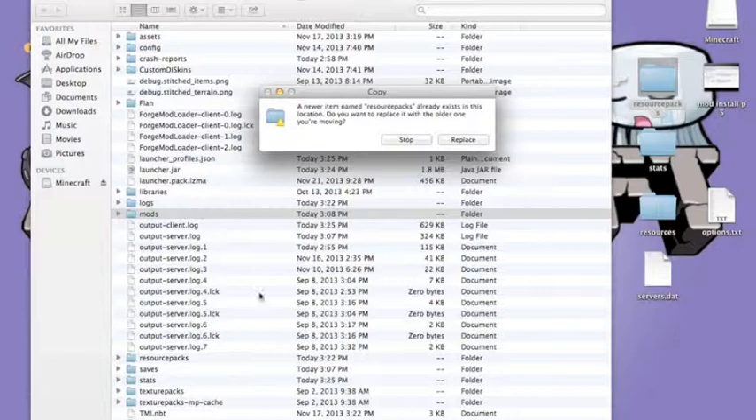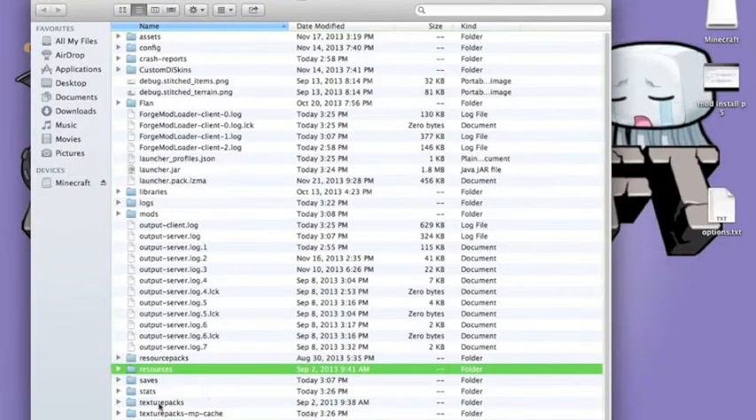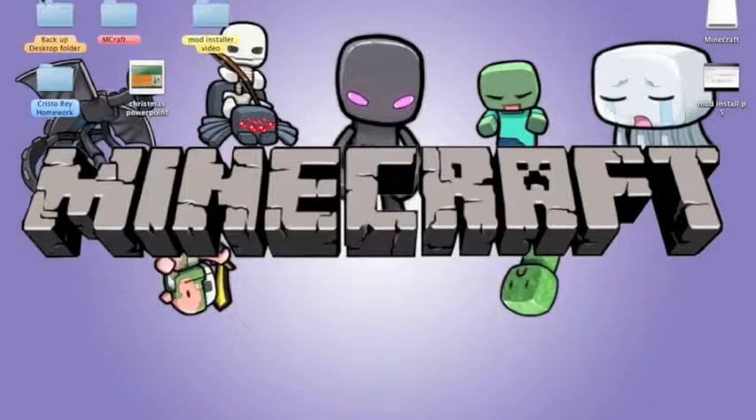That is the folder where you'll be placing all of your mods. So let's say you download a mod — you would place that mod there. Now you want to place back all the things you saved from your desktop back into your Minecraft folder. This is how you do the installation for mods — the Forge installation.